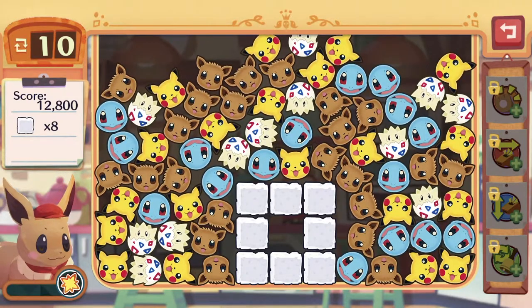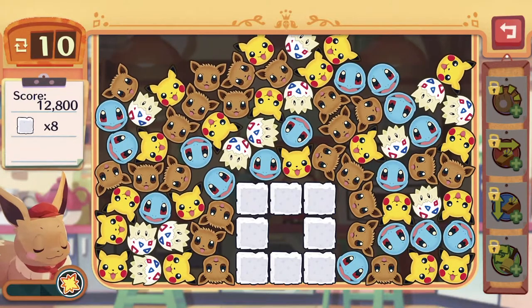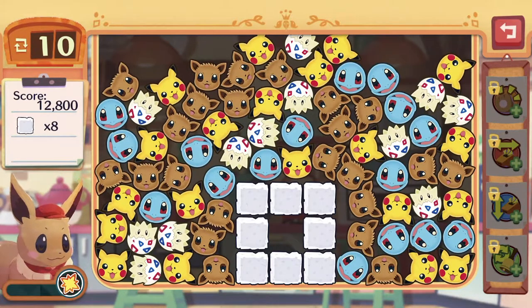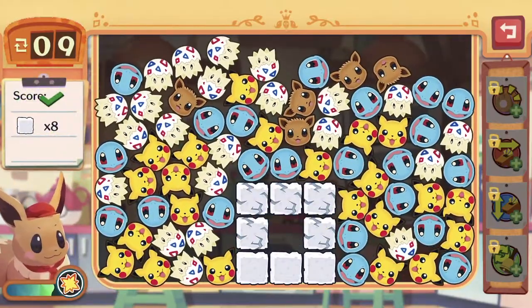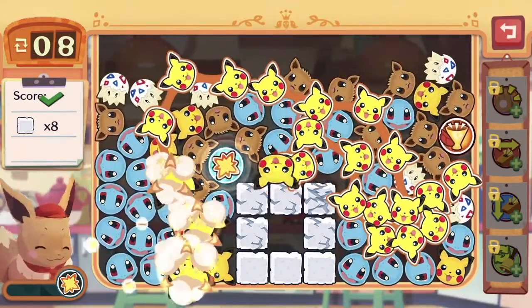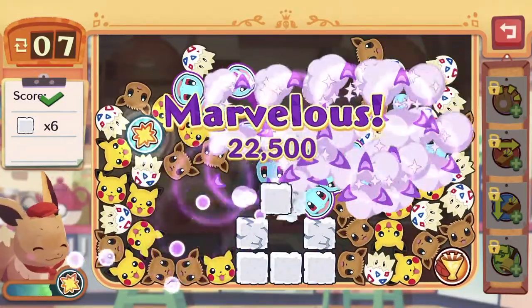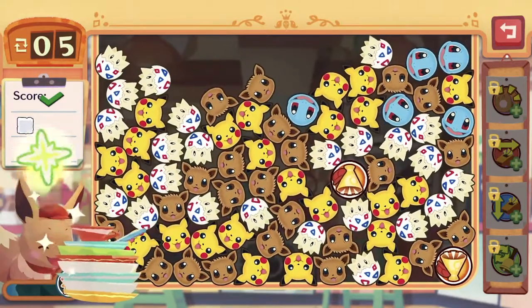We gotta destroy the 8 cubes and of course get that score of 12,800. Eevee's Cafe Icon skill kind of bursts the surrounding things around it, so it would be good to have the icon in the center of that 8 cubes setup. Let's try to destroy the top row — there we go! And let's have Togepi because there's so many of them. Let's destroy it now! Squirtle, in you go! Let's build this up and destroy everything at one go! Fantastic!